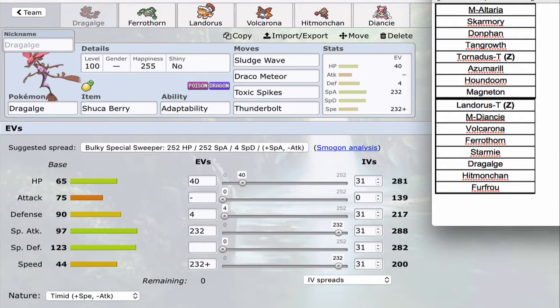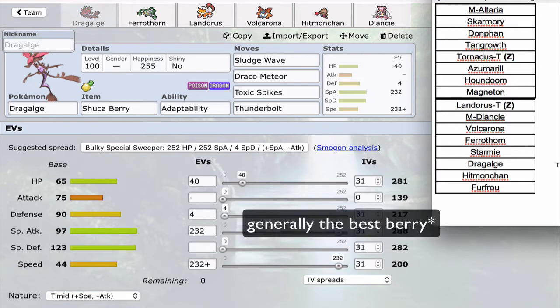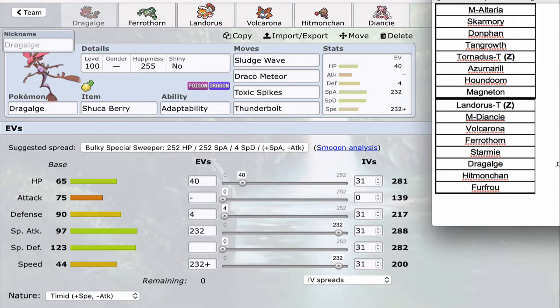Next up is Dragalge, one of my favorite Dragon types. Poison and Dragon gives it cool resistances including Water, which was big for this draft. It doesn't give me a Fairy resist, but it avoids a weakness in my Dragon slot. Dragalge can use berries well — particularly Shuca Berry, which I'm using in the first match. Shuca Berry is generally the best item, although Haban, Black Sludge, or Choice Specs are all options. It's pretty versatile and you can tailor the EV spread to any matchup. Adaptability Draco Meteor hits like a truck even at only 97 Special Attack.